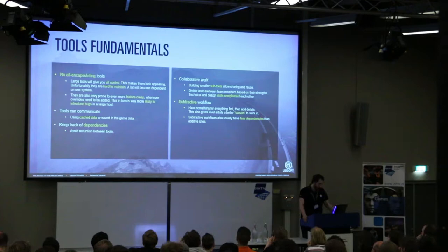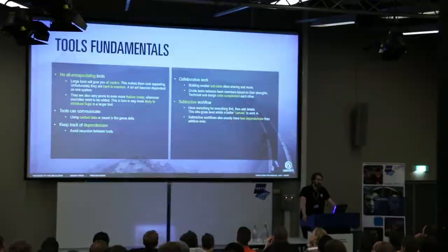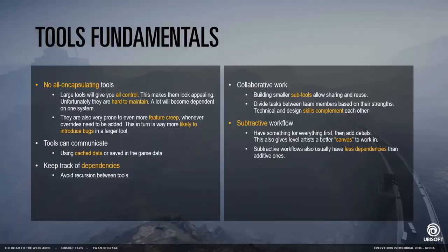Instead of creating larger tools, we want to have the ability for tools to communicate between each other. Another important thing is to keep track of dependencies — if you have data that affects the input of a tool, you get a recursive loop, and the output will change every time you reboot. Instead of writing monolithic tools, create sub-tools and also small reusable functionalities as separate tools, because that way you can divide tasks between more technically inclined people and more design-oriented people. These skills actually work quite well together.